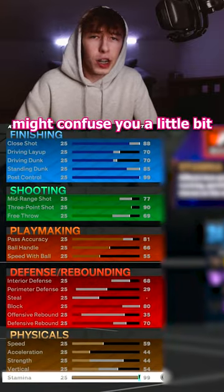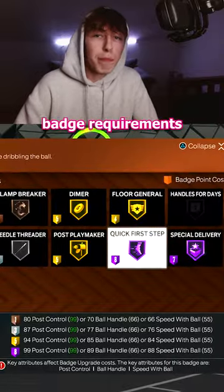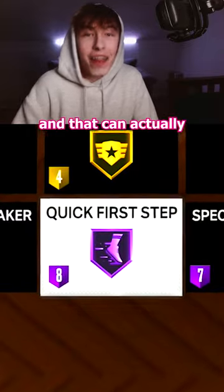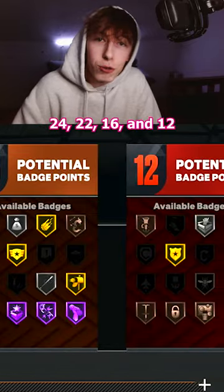These stats might confuse you a little bit, because it doesn't look like this build should get Hall of Fame Quick First Step. But if you actually look at the Hall of Fame Quick First Step badge requirements, you can get a 99 post control — which this build has — and that can actually unlock Hall of Fame Quick First Step. The badge count is 24, 22, 16, and 12.